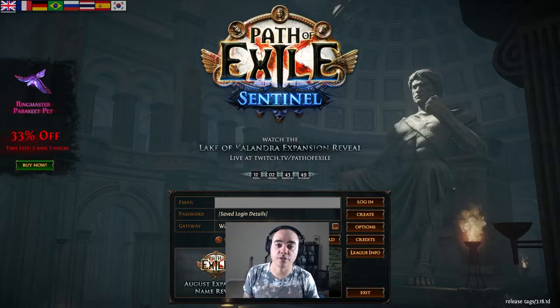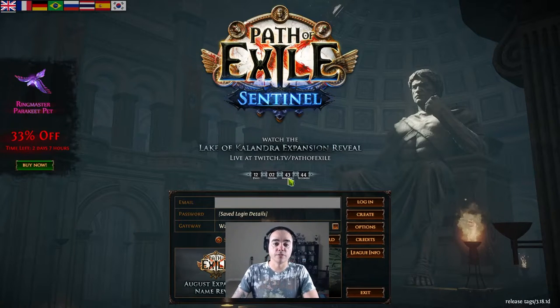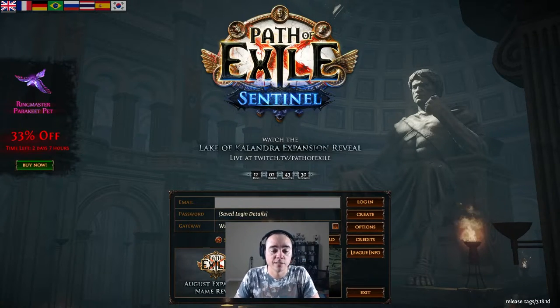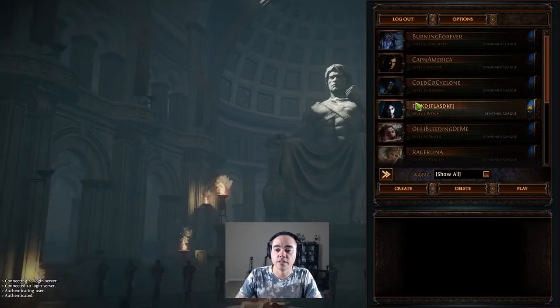We'll also cover trade apps you can install to make your life easier. On the main screen, you can download the standalone version from the Path of Exile website or install it straight from Steam — the choice is yours, it doesn't really make a difference. The servers can differ between Steam and the standalone version, so if you can't find a server near you, try the other one for better ping and overall experience. You can see the Lake of Kalandra expansion reveal — it comes out in about 12 days, so the new league is about to start.